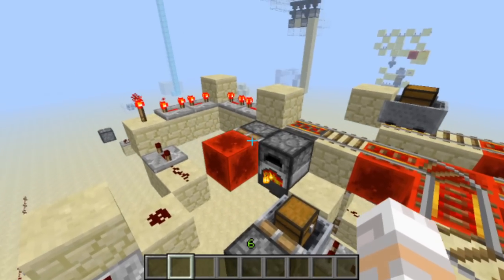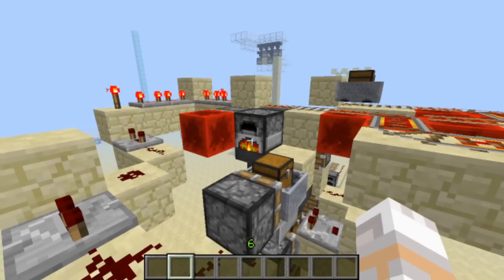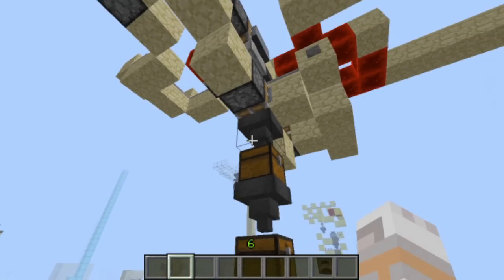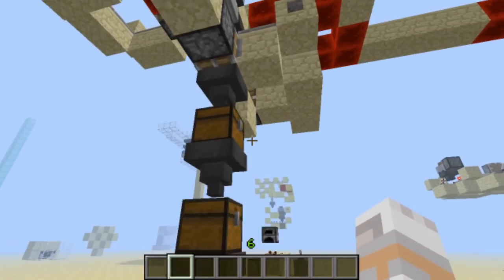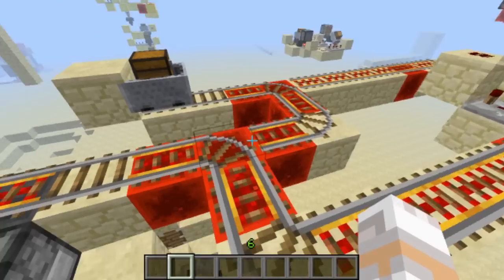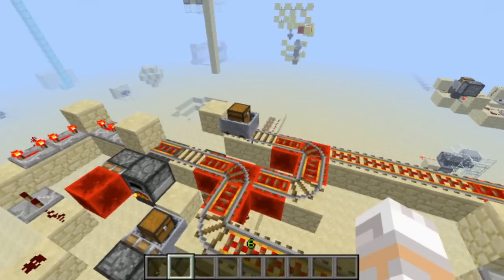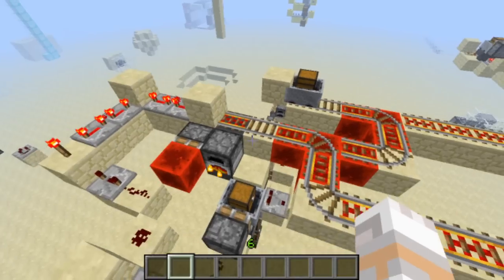We detect this all by a BUD switch — thank god they still work. That clears out the whole furnace, and the glass gets transported down here into a kind of storage system. Then it gets refilled by our chest minecart. The chest minecart gets refilled in here and waits again in this corner for the next refill.